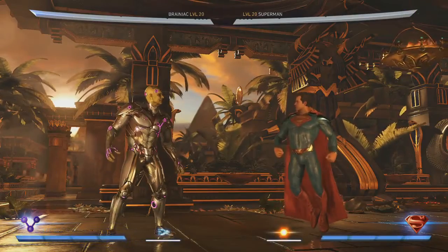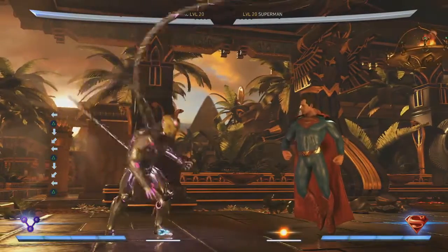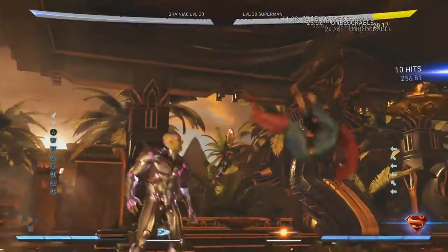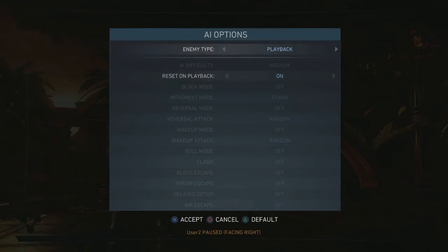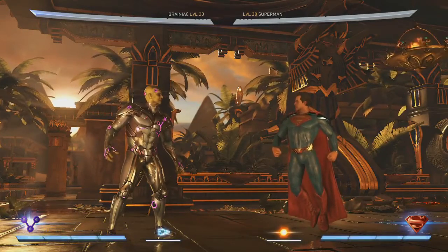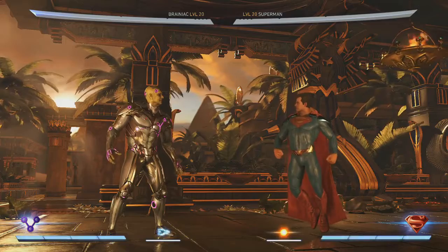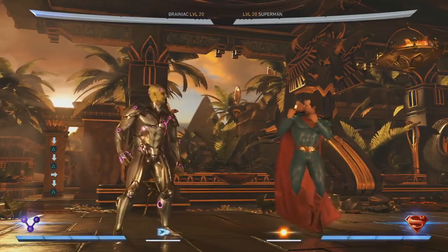Then he has the ultimate anti-air — another great anti-air. You know he's going to have a move like that with those tentacles. He can meter burn it for additional damage and take up even more space. You pretty much can't jump at him. If you even have an inkling that your opponent's going to jump, you're going to get hosed. That totally complements his playstyle — he controls the ground, and if you start jumping to get out of neutral, doing that against him is incredibly deadly. So he's going to keep you on the ground, where he excels.